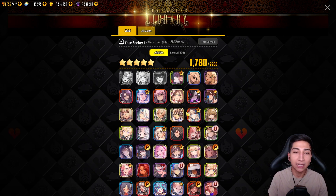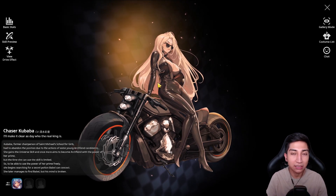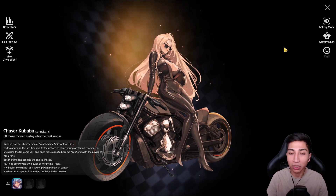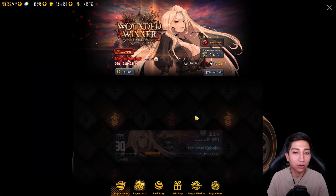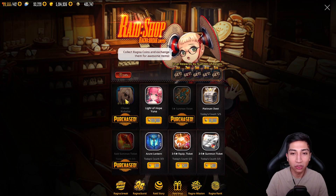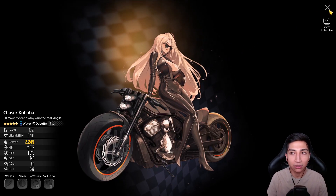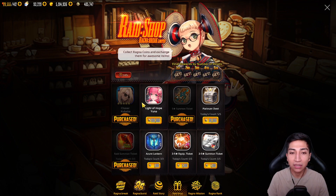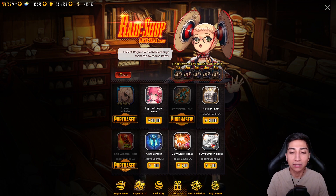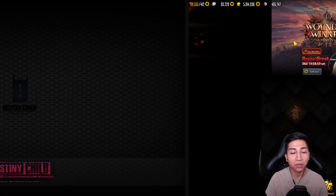Let's head into the archive and get started. You can obtain this five-star unit from the current Regna Break event. For newer players, Regna Break is the event currently active on Destiny Child Global, and you have the opportunity to obtain free copies of the new five-star chaser Kubaba throughout the event shops as well as from the Regna Break missions.